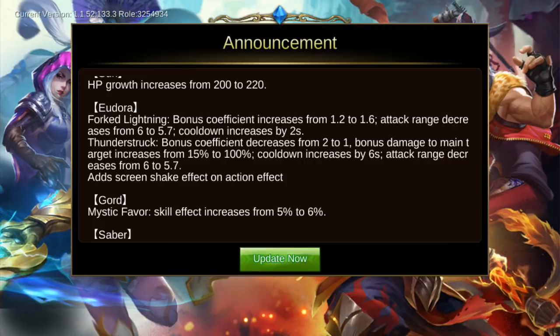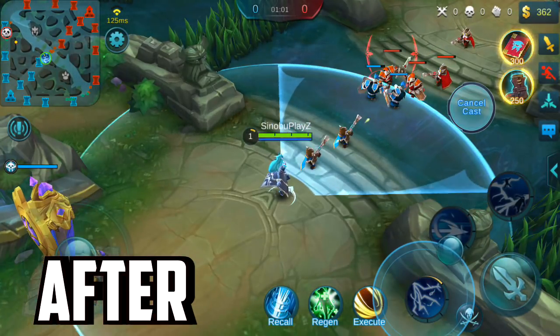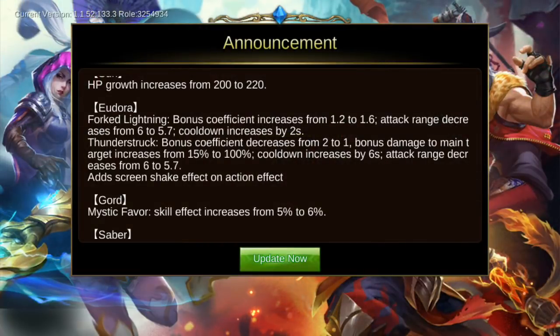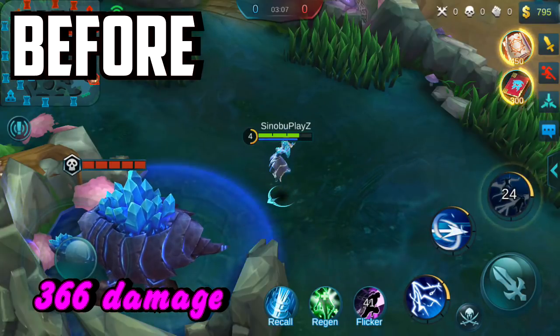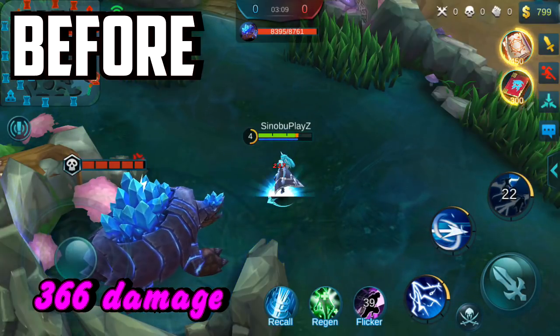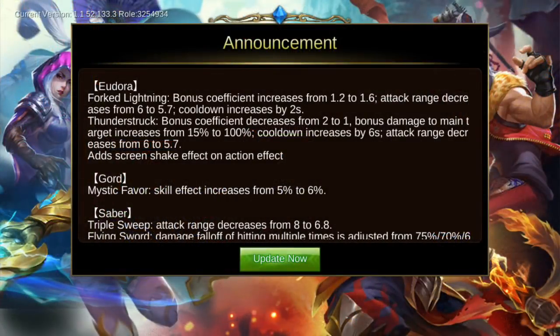Eudora's attack range is decreased from 6 to 5.7, and her cooldown increases by 2. The Thunderstruck bonus coefficient is decreased from 2 to 1, meaning she is nerfed there. However, the bonus damage to the main target increases from 50 to 100.